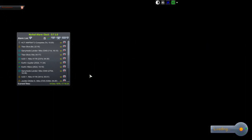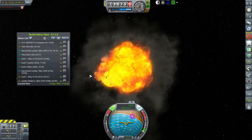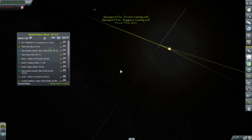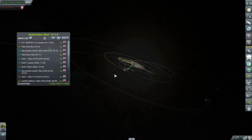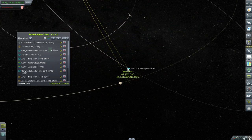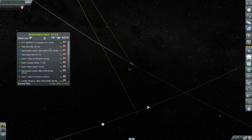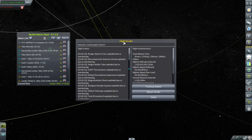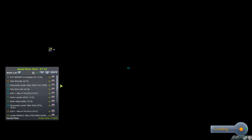I just heard an explosion — I was turning to the Titan shot, and yep, the Titan shot just exploded. I did zip up the save after making orbit with the Ganymede lander. So if there are some techniques to avoid this explosion... there's sort of indicating a catastrophic failure. I can do something else to avoid that perhaps — if you guys have suggestions.